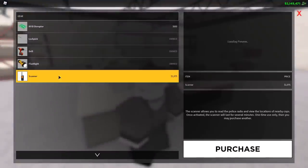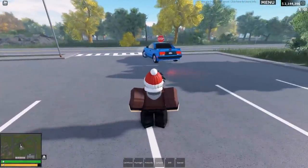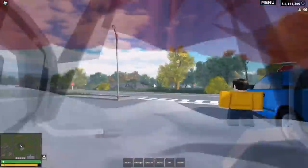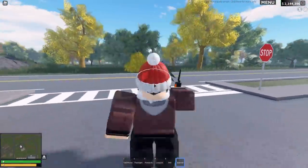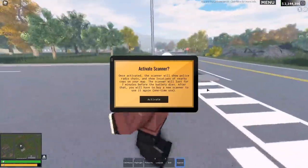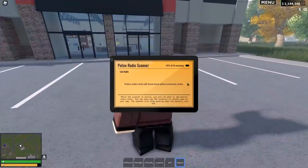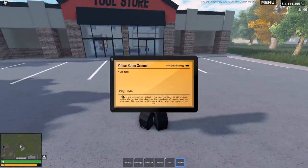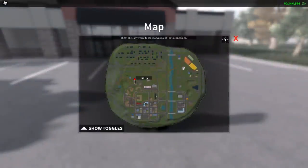Alright, so if you have the scanner, Ilias is going to switch over to police. Look at the game with bloom on — that is crazy. I can get out my scanner. Once activated, the scanner will show police radio chats and locations of police cops on your map — seven minutes of active time. The police chats show there, and you can see Ilias is unit 234, which is pretty cool.